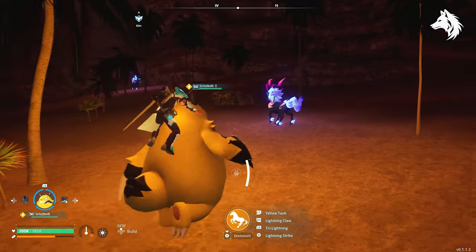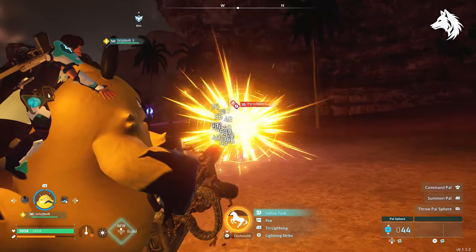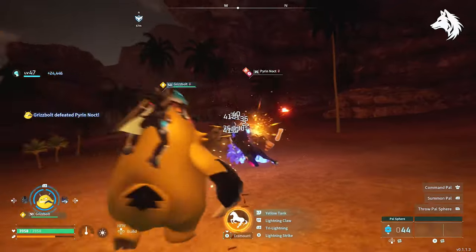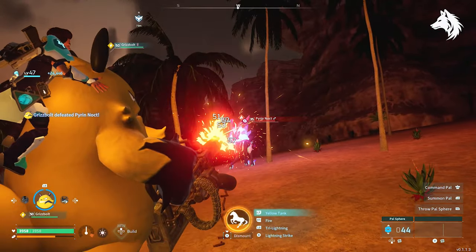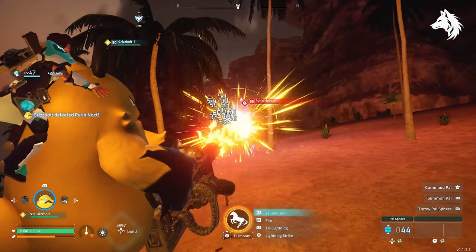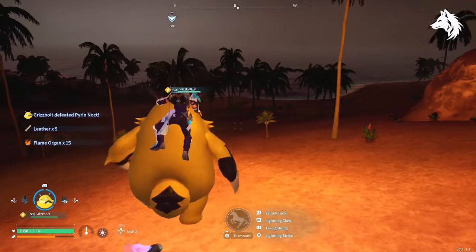Grizzbolt's Yellow Tank: mount Grizzbolt and you can rapidly fire a minigun while mounted. The bullets don't do huge damage individually, but the minigun lasts quite a long time so the overall damage is high, allowing you to kill a couple of enemies before it runs out. This is definitely one of the better partner skills any of the pals have.